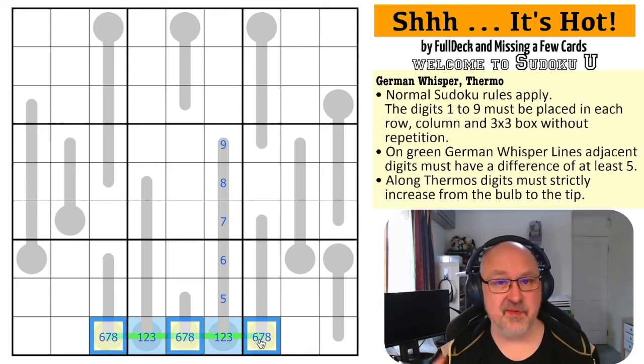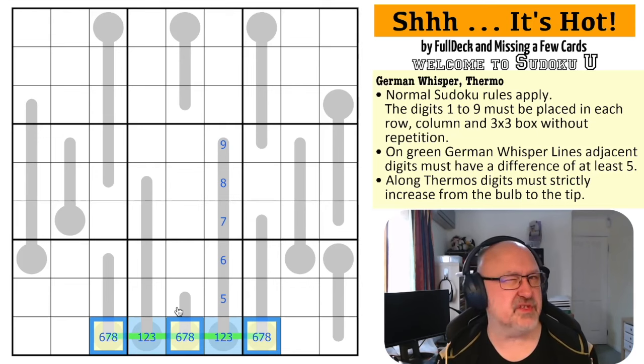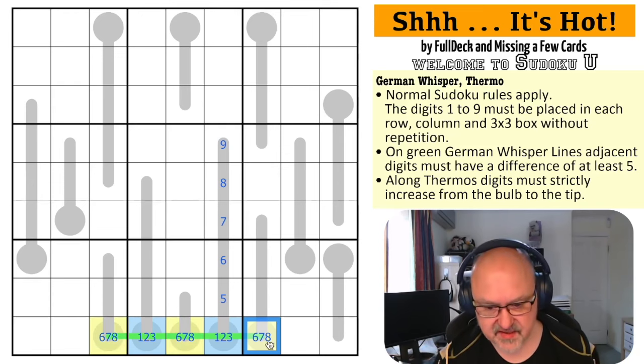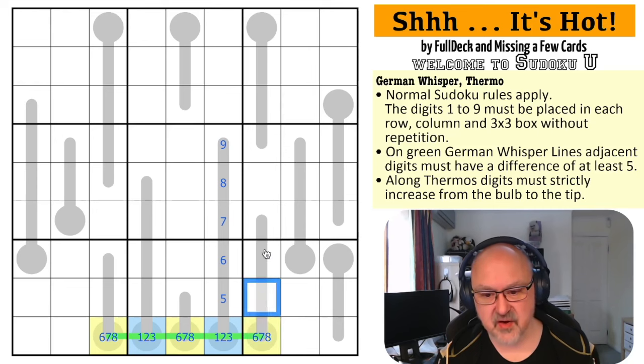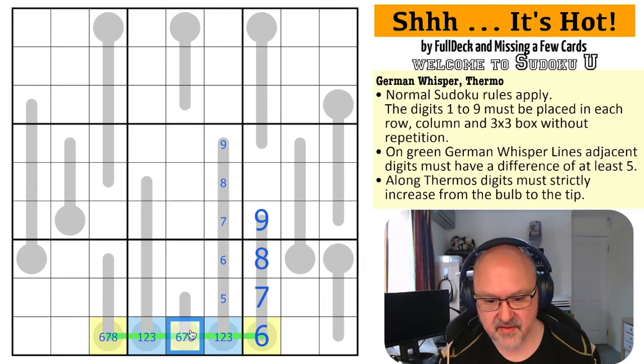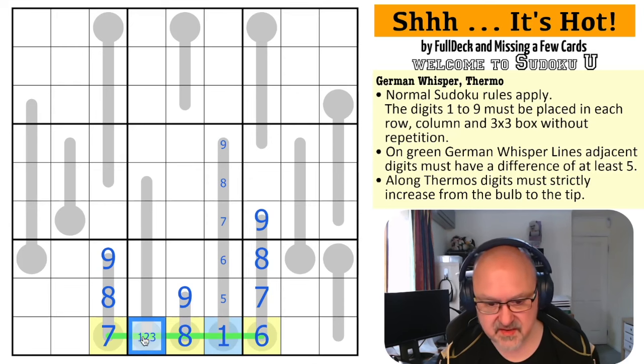These are now from six, seven, and eight - they have to be high digits above five, and I can't put nine in the bulb of a thermo. If this one was eight, it would need nine, ten, eleven - that doesn't work. Seven, eight, nine, ten - doesn't work. So this is the six, seven, eight, and nine. This can't be eight or nine on the thermo either, so this is seven, eight, nine. Therefore this is eight and nine. The six must go next to the one - that resolves to two. The whisper line is fully resolved.